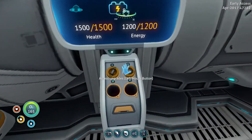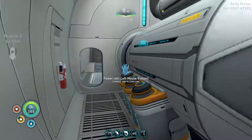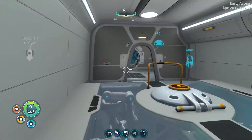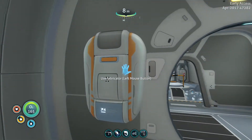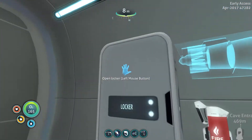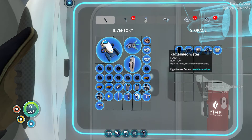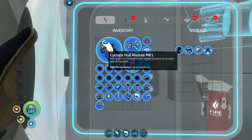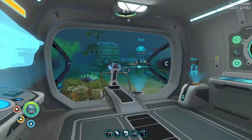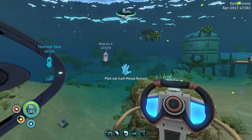I've also placed a couple of upgrades, which right now are just these power efficiency modules. Up front I built a fabricator for this ship, so we don't have to go so far. We have another locker here, which is where I have the other things that I'm worried about getting destroyed when we unload and reload the game. So that's enough of that.